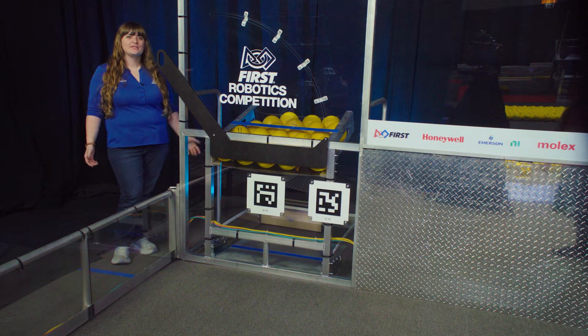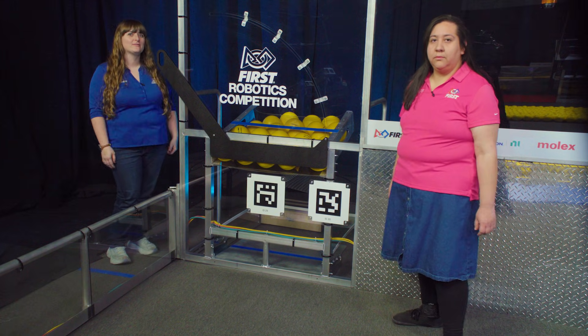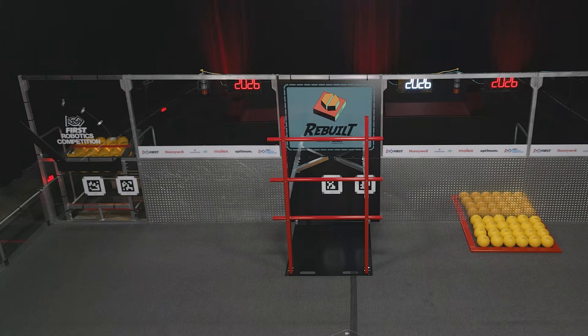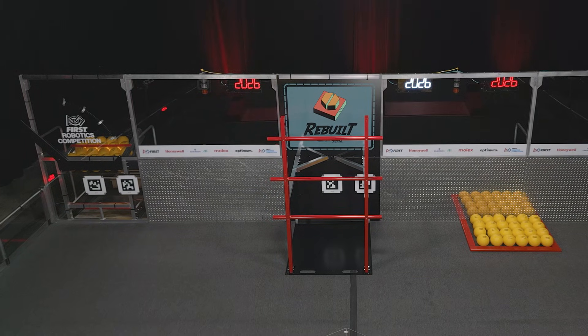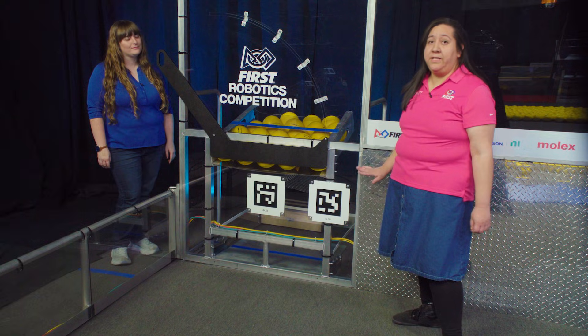The outpost is where human players can enter fuel onto the field, load their robots, and receive fuel from their robots. There is one outpost for each Alliance on their side of the field, located next to driver station 3. There are two April tags on the outpost for field orientation and targeting. See the field dimension drawings for exact dimensions and details.